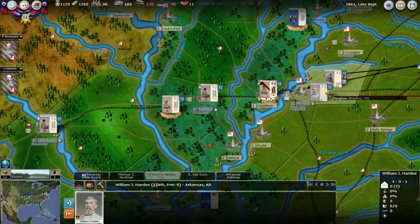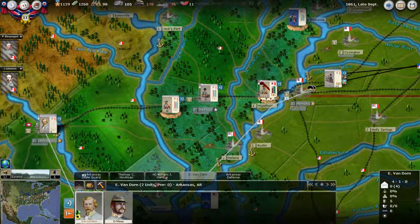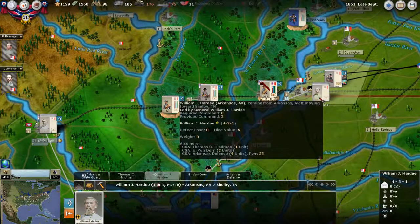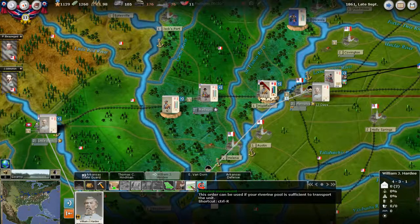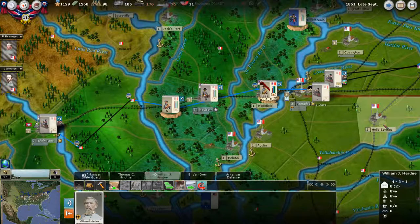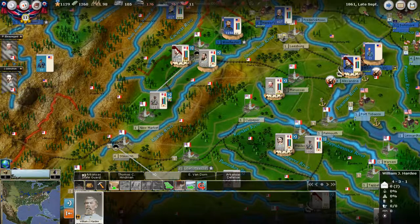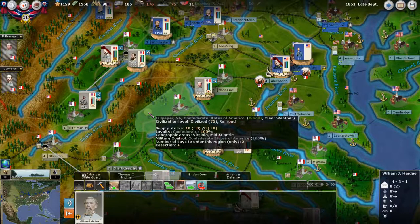Hardee is going to come over to Memphis so we can train a ton of troops there. Training Master means he provides an experience point every turn for all units in his stack by drilling them. We'll get him there by rail in five days rather than by river. We're going to deal with Hyndman, Van Dorn, and all these different western generals next time. When we pop over to October 1st we'll be able to form divisions, which really, really helps as the Confederacy.